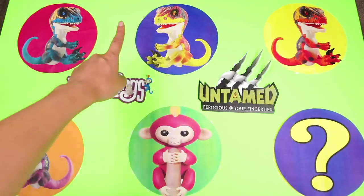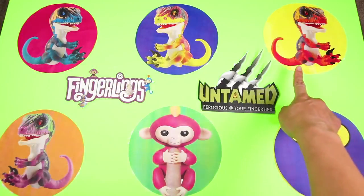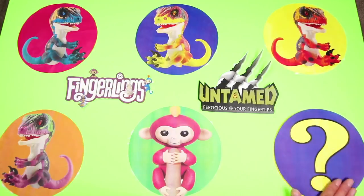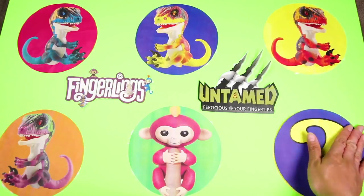We have Fury, Stealth, Blaze, Razor, Bella the Monkey, and our mystery character. This mystery character is a baby boy with super powers and he is from the new Incredibles movie. Give me a big thumbs up if you already know who it is.